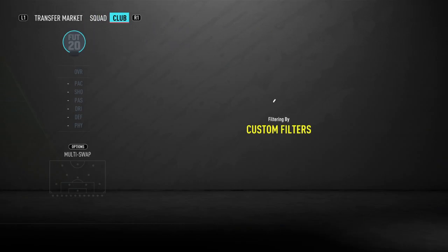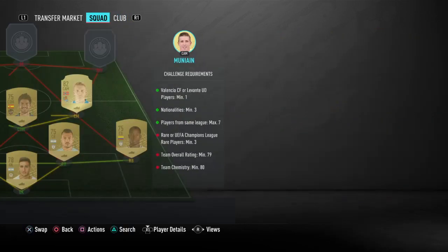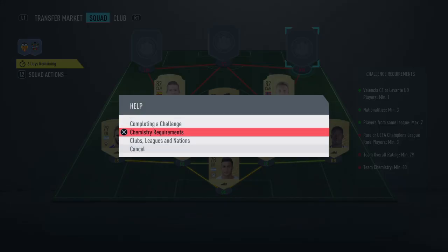We've got two CAMs coming up next, both from that league, and those are going to be Odegaard and Munayina. We have Iker Munayina — 900 coins for him, pretty decent for an 82. And 800 coins for Odegaard. Again, those are not too competitive, quite easy to get, but you could bid a little bit cheaper if you so wish.